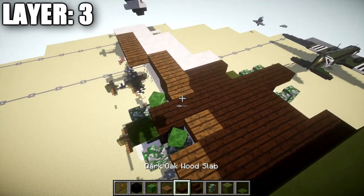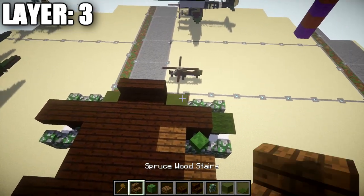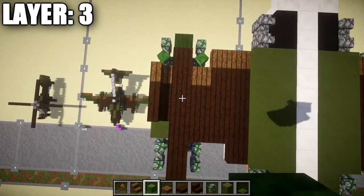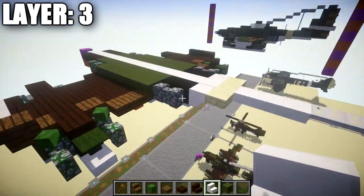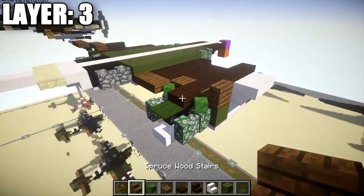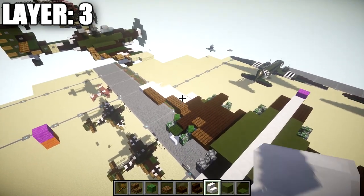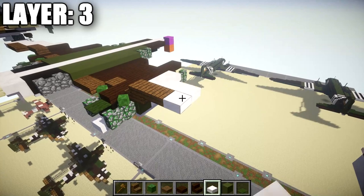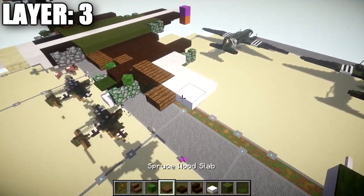Grab dark oak wood stairs and a spruce wood stair. On top of this quartz full block, place down a dark oak wood stair, followed by a second one, then a spruce wood stair. Grab a zombie head and place it at a 45-degree angle on top of this mossy cobblestone wall on both sides. Then grab quartz upside-down stairs and place down a row of two coming off the back of those two dark oak wood stairs, plus a spruce wood upside-down stair off the back of the spruce wood stair. Place down a quartz slab coming off the second quartz stair and a spruce wood slab after it, then another quartz slab row going back with a spruce wood slab after it.